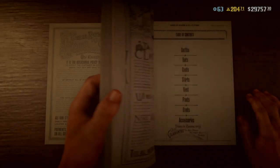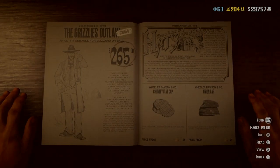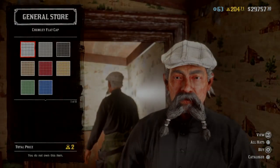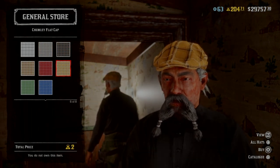Moving on to clothing items, we have some new clothes. There's a new hat, and I've seen a clan online that all dress as the Peaky Blinders, so I think they're going to like this one. It's the flat cap and I'm sure they'll all own the black one, no doubt.